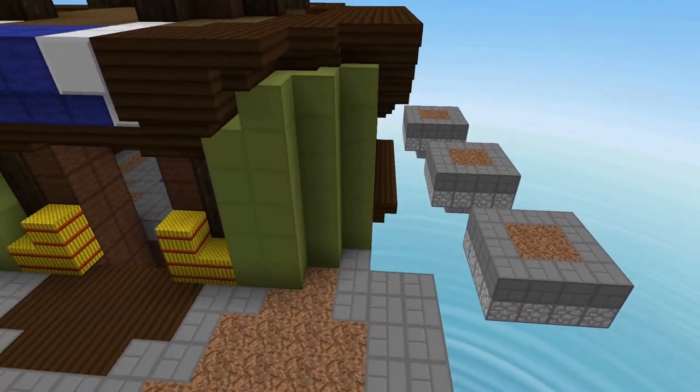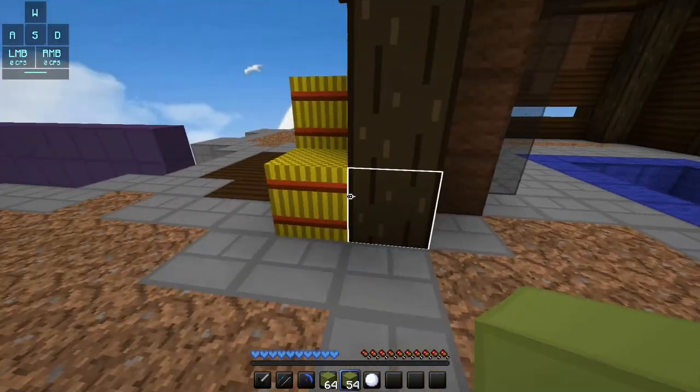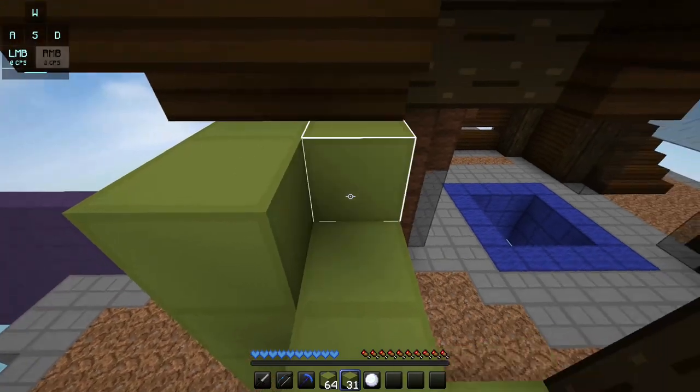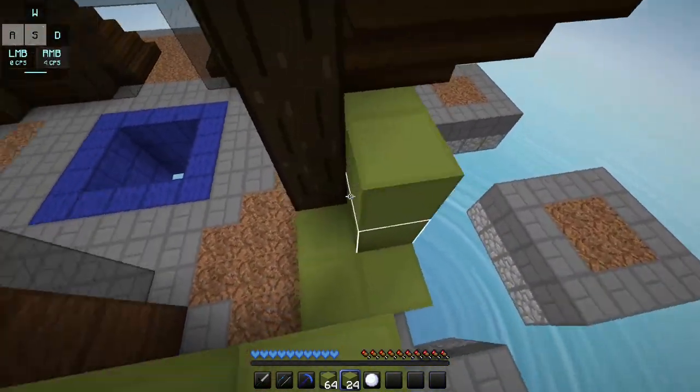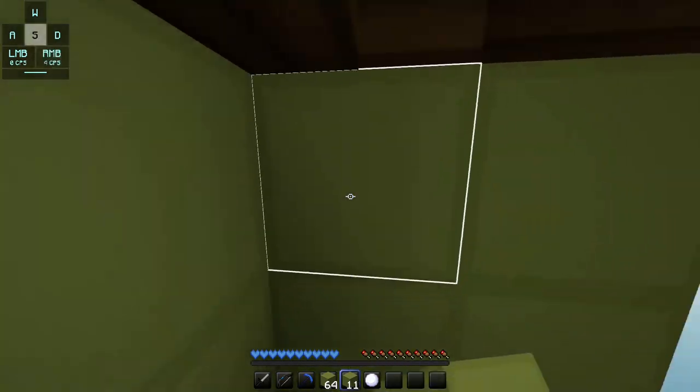Now I'm going to show you again on the other side, except a little bit faster this time. Face here and fill in this section. Turn, place these blocks, and repeat that three more times. Fill these blocks in, turn, and make this part two higher. Then fill this part in, and place the last two blocks, and there you go.